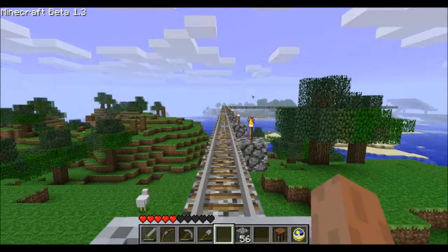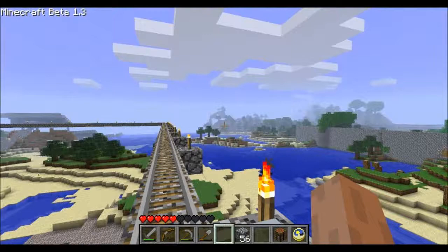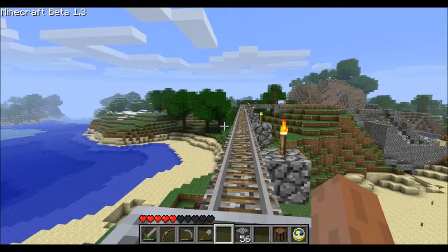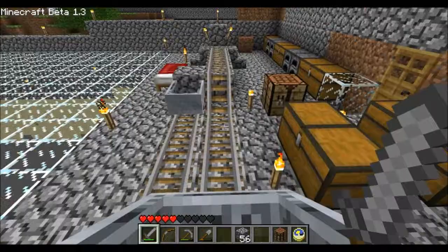We take this mine cart right along, and if you look back — wow, look at that wall. Nothing can get through. Anyone who makes any Minecraft videos should be drinking a rum and coke — that's pretty much my rule. So we take this over here and into the Cruise Corporation's strip mine, destroying the environment one block at a time.